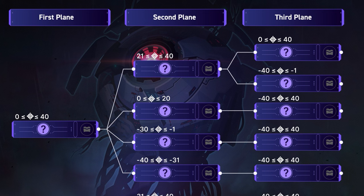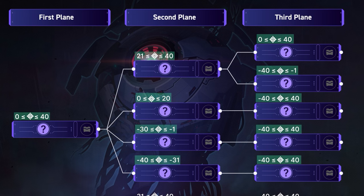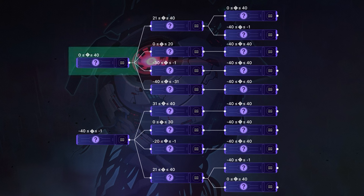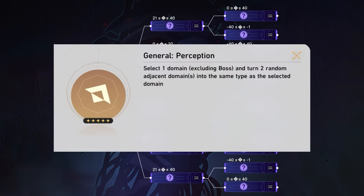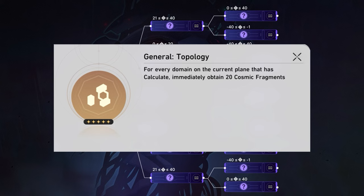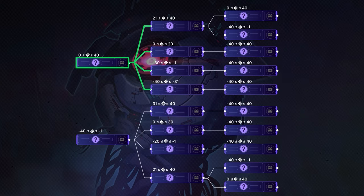This flowchart is sectioned off into three columns — first, second, and third plane — and each node has a cognition range tied to it. Your cognition value at the end of the first plane will determine the story node and reward you unlock. With an ending value of between 0 and 40 you unlock the top path and the die face General Perception, and with a negative value between minus 40 and minus 1 you unlock the bottom path and the die face General Topology. When you move on to plane 2 you retain your cognition value, and you need to pay attention to the requirements to hit the right nodes in planes 1 and 2 in order to reach your targeted node in plane 3.